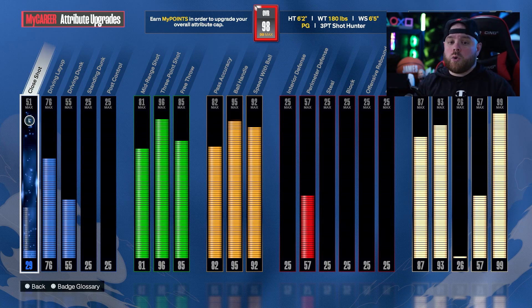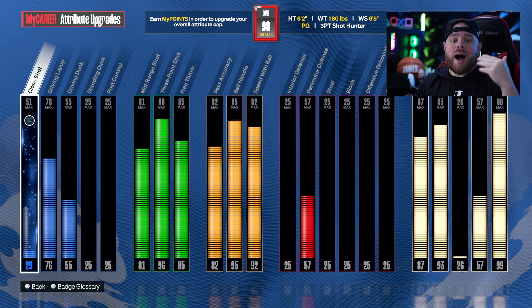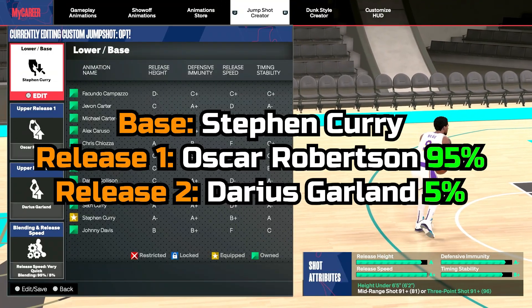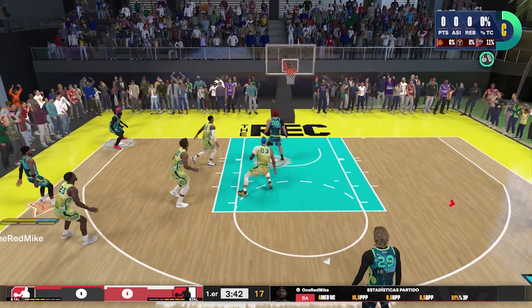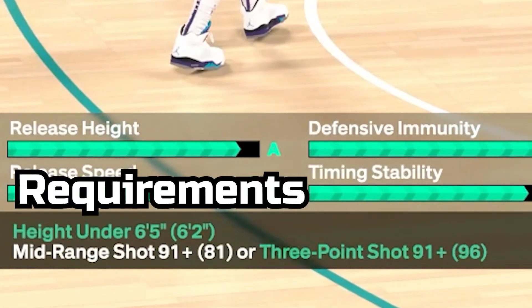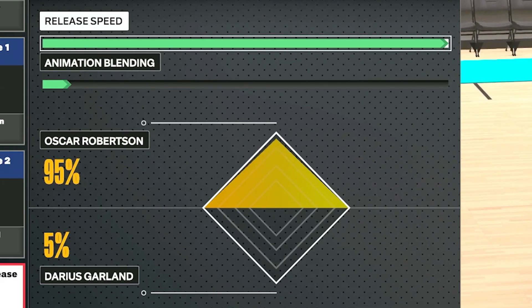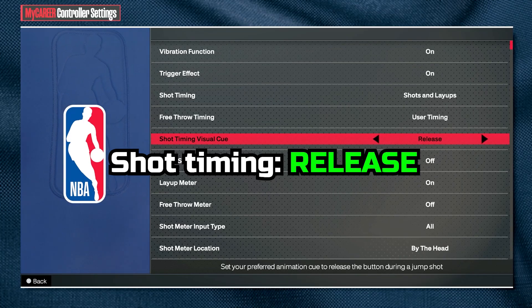The first one is for guards that are under 6'5 and have a high 3-ball. My build has a 96 3-ball, but this jump shot only requires 92. You're going to be using Steph Curry base, which is the absolute best base in the game for small guards with a high 3-ball. You're going to be using Oscar Robertson and Darius Garland for the releases, and you'll be using this at full speed. For shot timing in your controller settings, you're going to use release.